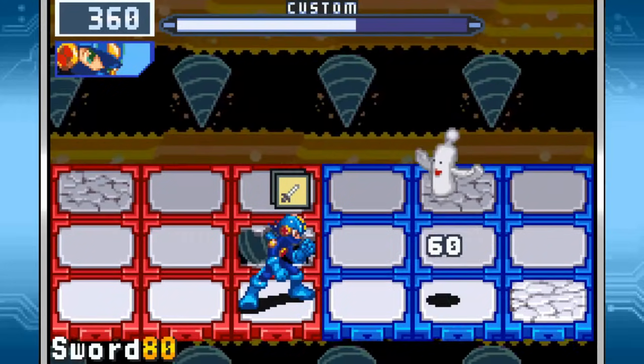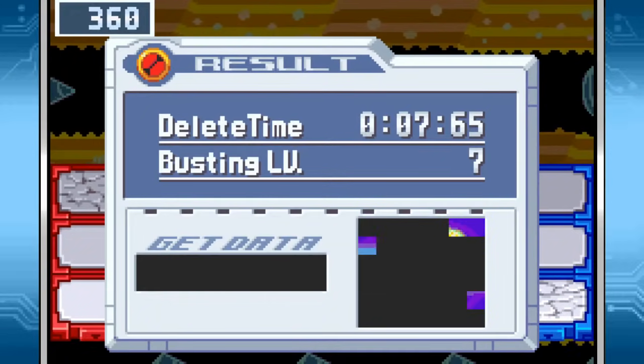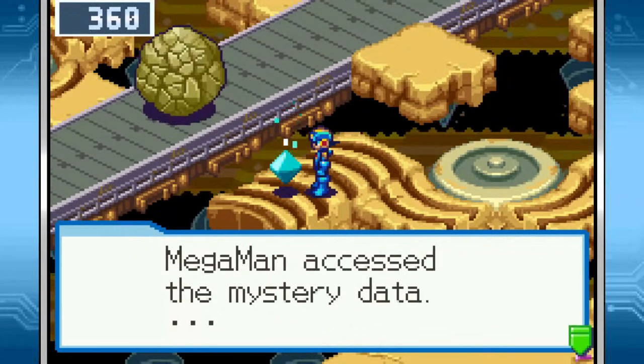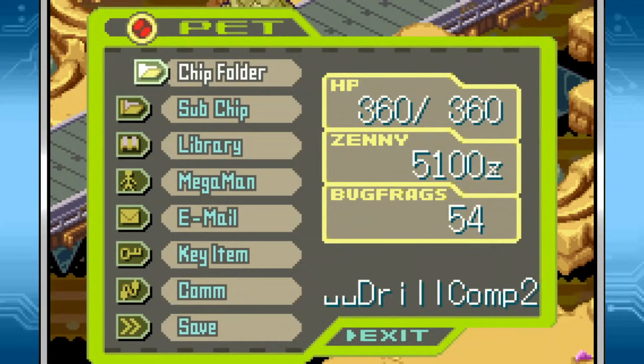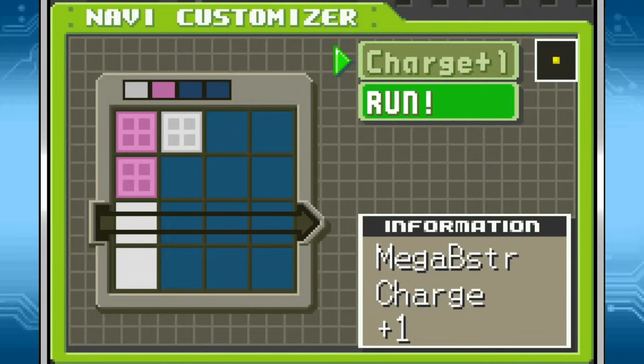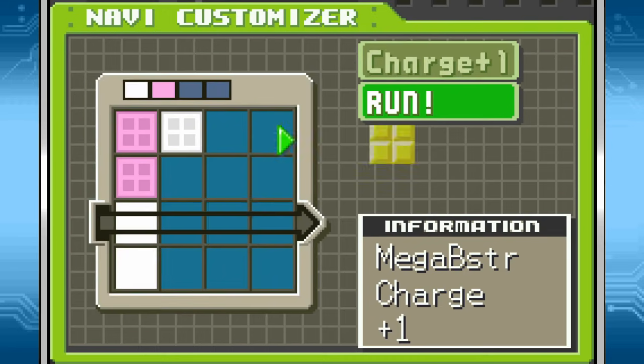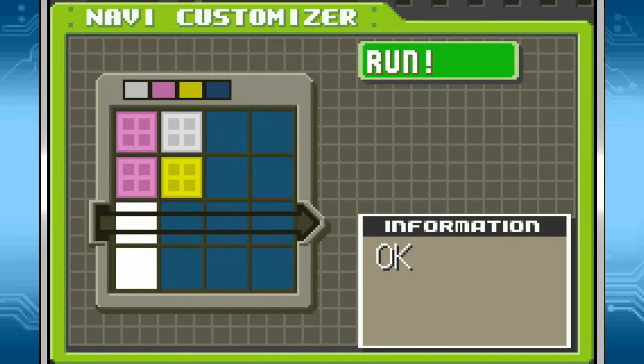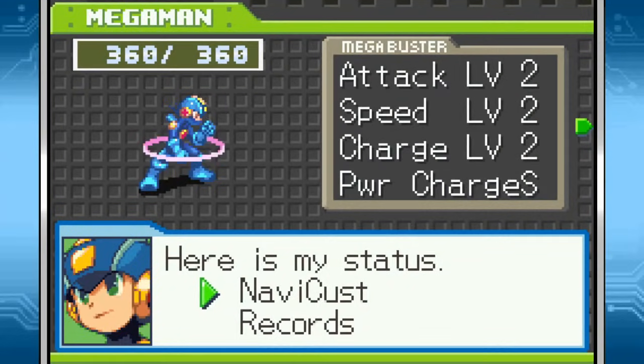I was hoping you'd get a bit closer than that. Charge plus one NaviCust program — yes, please. Something to talk about here: the wording was a little weird with the tutorial. When it talks about textured programs not being above the command line, it doesn't mean literally positioning them up here above the command line — it means it can't be placed on top of the command line. There we go. Our charge is a bit faster now.